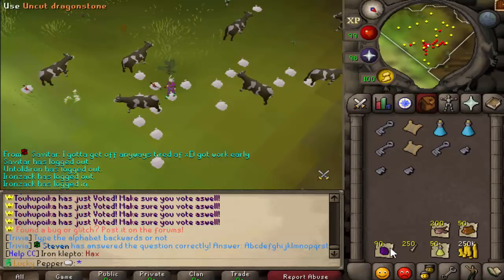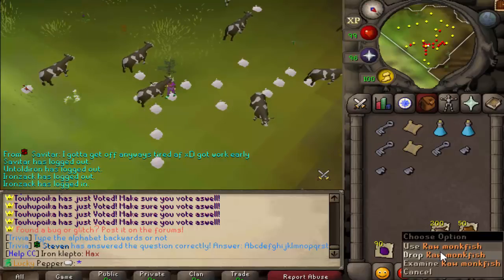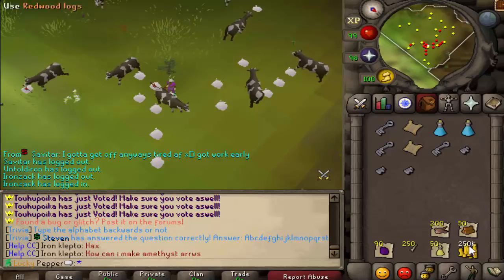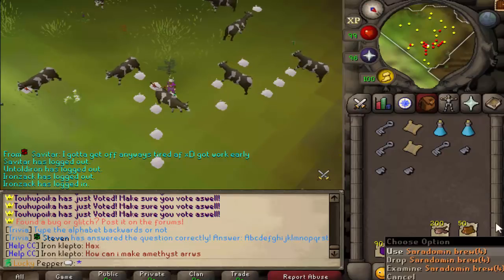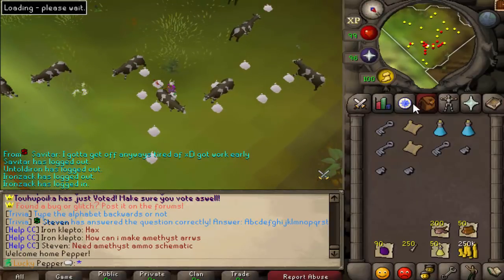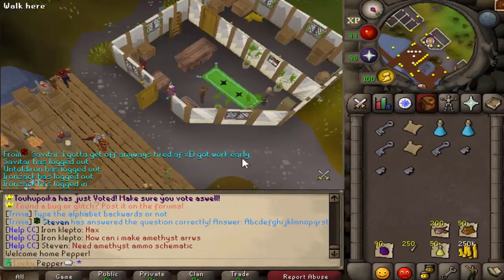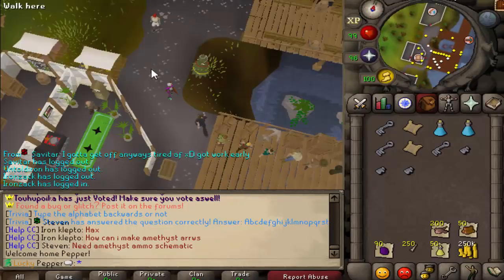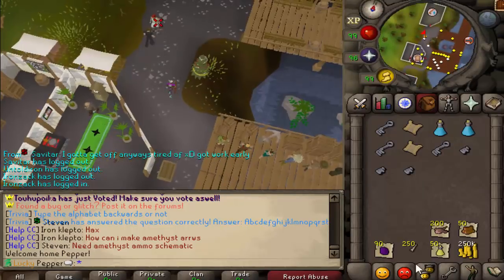In total we got seven drops and got pretty lucky in terms of which ones we got. The only bad one was the monkfish. This money right here is from the achievement for killing 50 cows. Let's go sell this real quick and I'll show you the value.